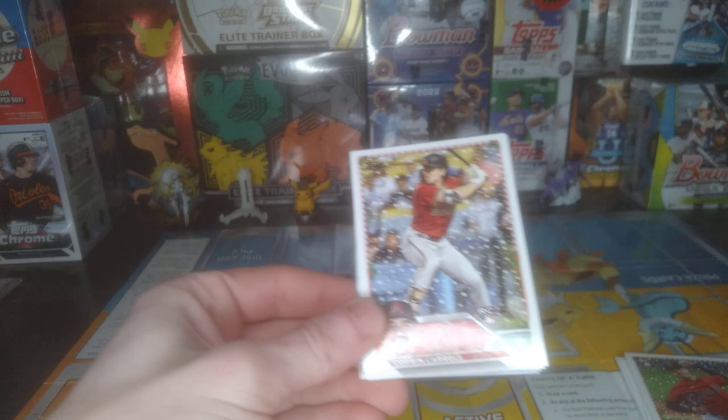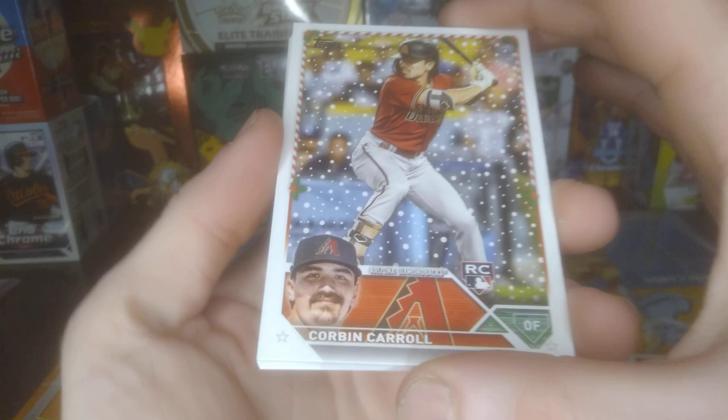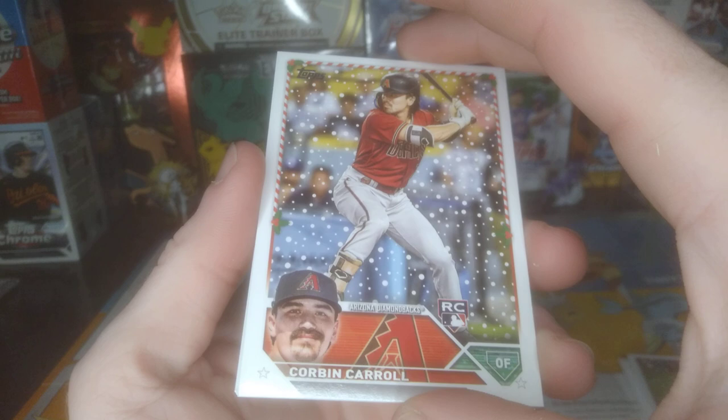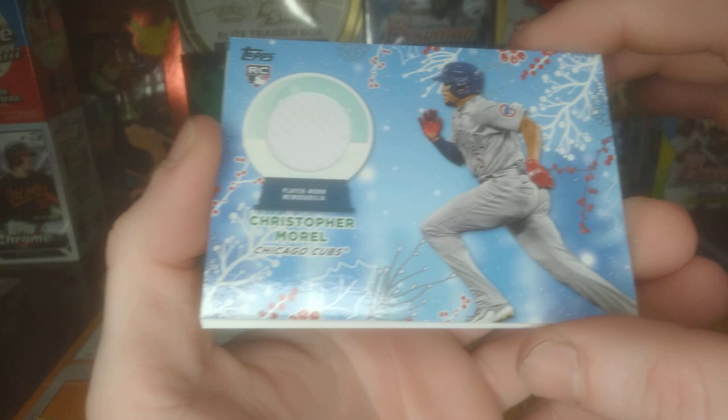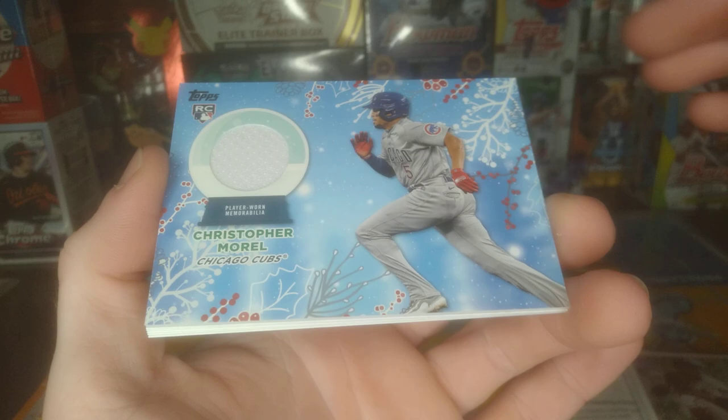There's one of the top guys we were looking for — Corbin Carroll! He tore it up in Game 7, definitely said 'I ain't going home yet.' Richardson. There's our game-used relic — I like Christopher Morrell, that's cool. Got a good rookie at least. That's pretty nice.